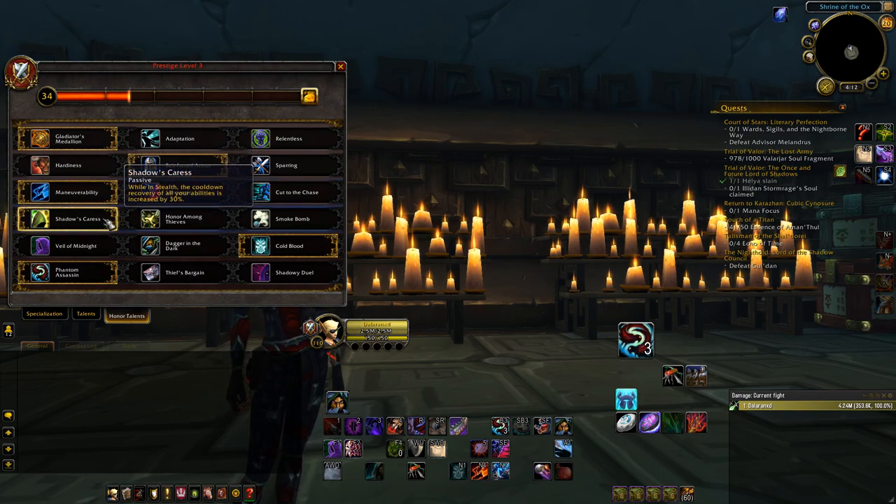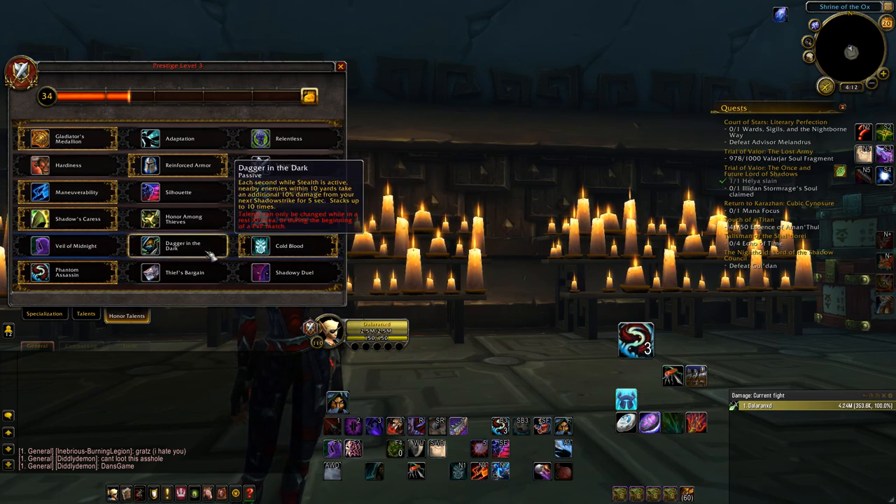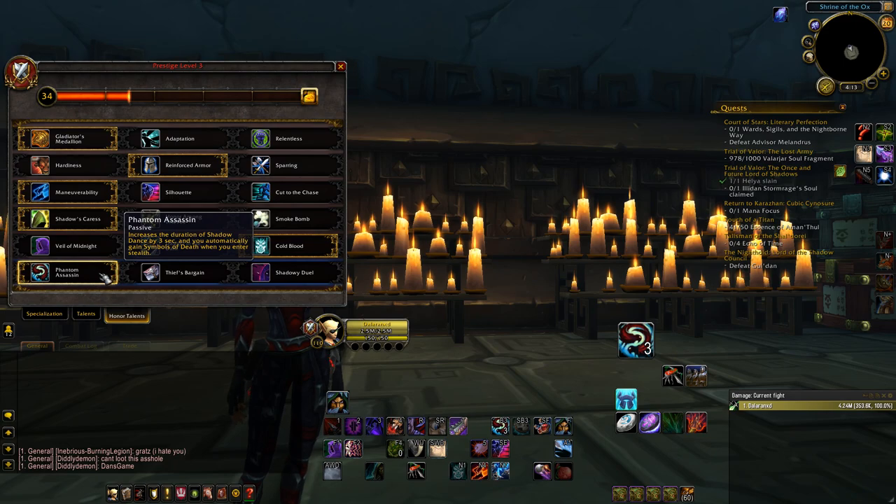Shadowscores gives you cooldown reduction for many of your spells, but Smokebomb can work in some arena situations where you're trying to score a kill without cross CC. The next tier is hard to call. Cold Blood is an awesome talent and can be used on targets in openers or when targets are about to die — it deals percentage damage to help you bypass most defenses. Dagger in the Dark gives you more sustained damage on shadow strikes, increasing each shadow strike hit by roughly 10-20% damage per hit. Many high rated players swap between these two talents, so this choice is primarily up to you.